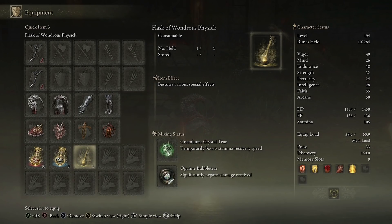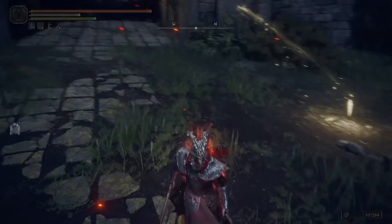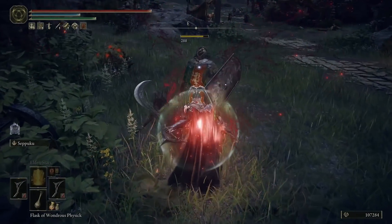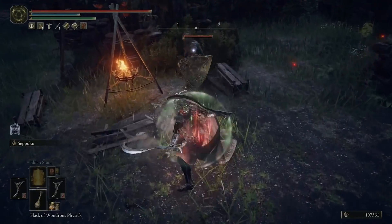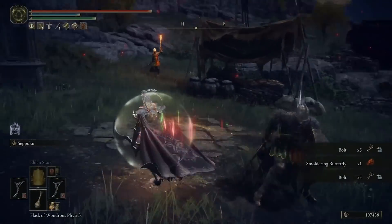When it comes to your Flask of Wondrous Physic, I would recommend running the Green Burst Crystal Tear to boost your stamina recovery speed, and the Opaline Bubble Tear so that you can negate damage received for the first hit. So the Ritual Sword Talisman basically buffs for longer — because if the hit isn't strong enough to do that much damage, you're going to not take any damage at all. So if I pop my Flask and use the left bumper attack, we're going to do double slices.